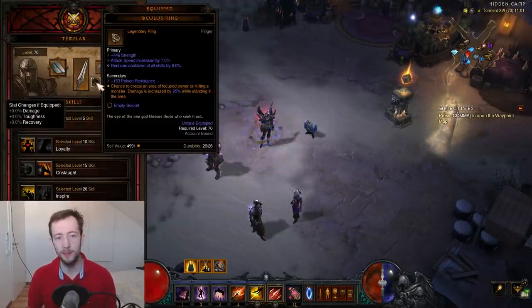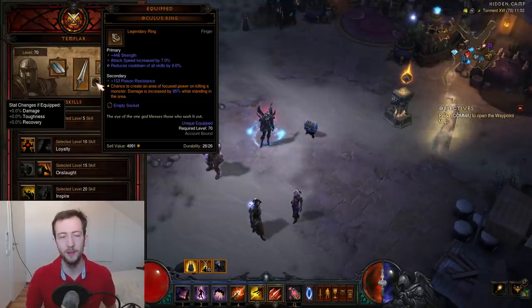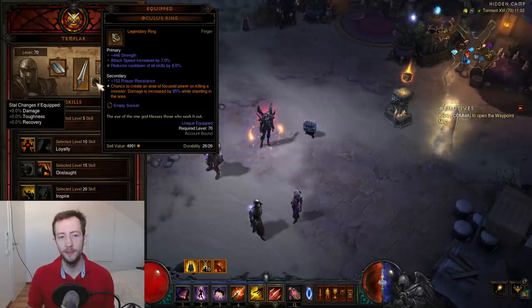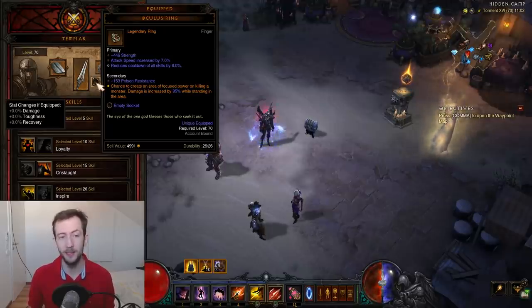The other must-have is the Oculus Ring. This is an 85% multiplicative damage boost — it creates little yellow circles on the ground. You can take advantage of this while pushing most of the time by timing your kills. This is very important to boost your DPS.